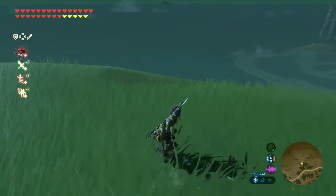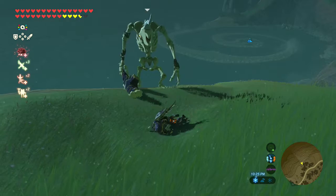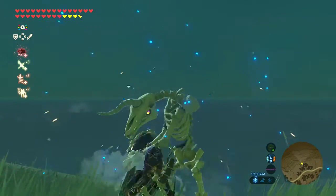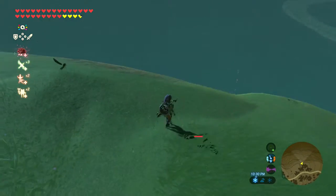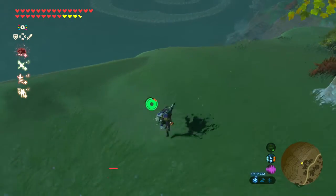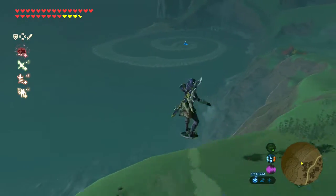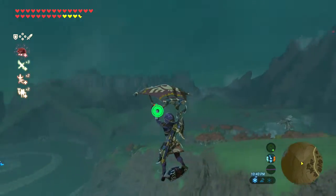Right here. I'm going to take care of this. So let's just get up here a little bit. X and jump to paraglide. As you can see, my Highland Shield is down.